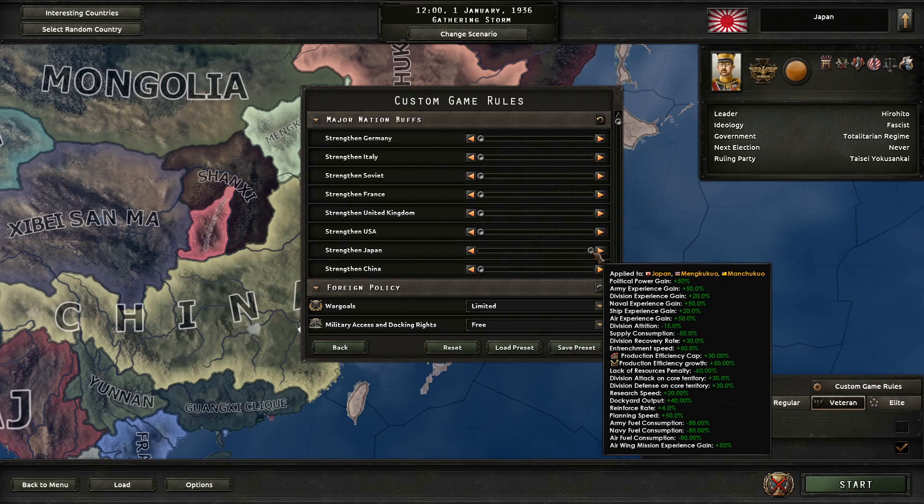It gives us a whole bunch of other stuff as well, which I'm not actually super excited about - they're not really super strong. Political power experience gain doesn't really matter too much. Division attrition is nice. Supply consumption is pretty huge, though it's not going to be too noticeable. Recovery rate, entrenchment speed, production efficiency cap and growth are pretty significant. And of course attack and defense on core territory - we're not going to be fighting on core territory.